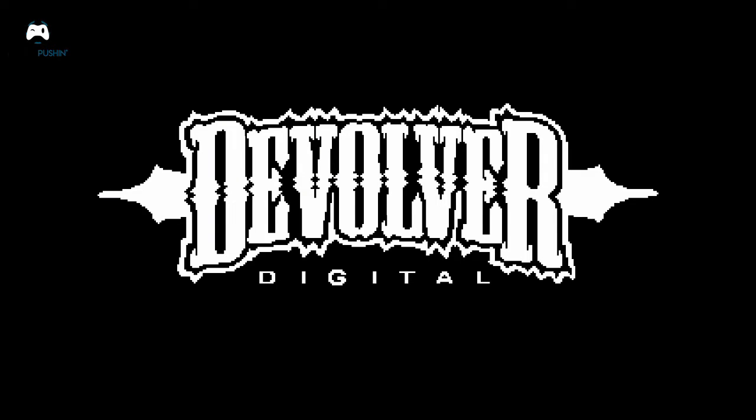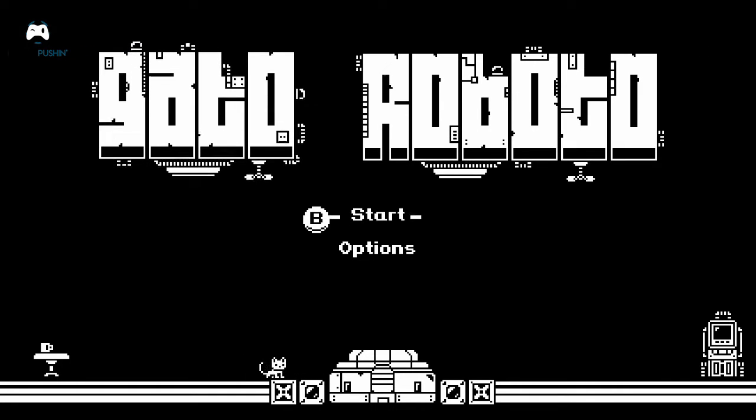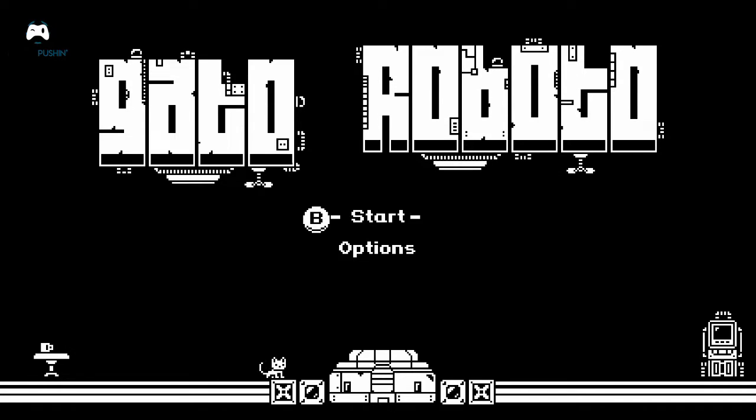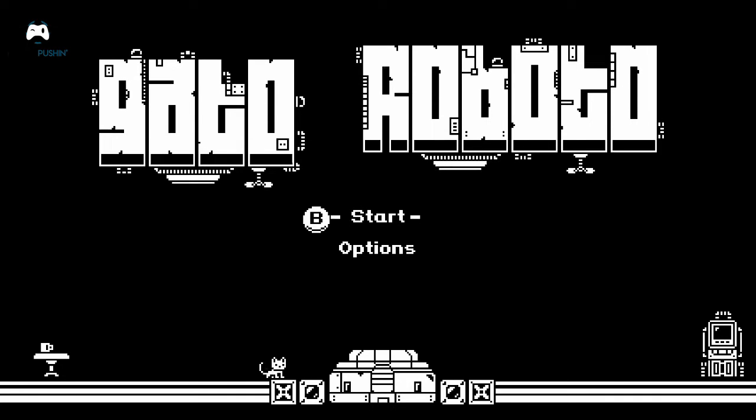Hey Button Pushers, Nick here and today we're going to be taking a look at Gato Roboto for the Nintendo Switch. The game came out on the 30th of May and it's available for PC and Switch. It's developed by Doinksoft and published by Devolver Digital. Devolver Digital sent over the review copy for the game, so thank you very much to them for that.